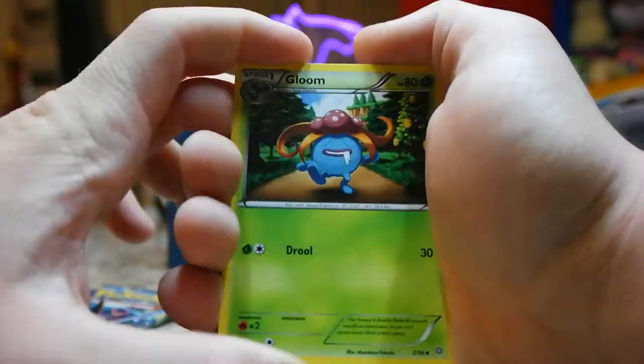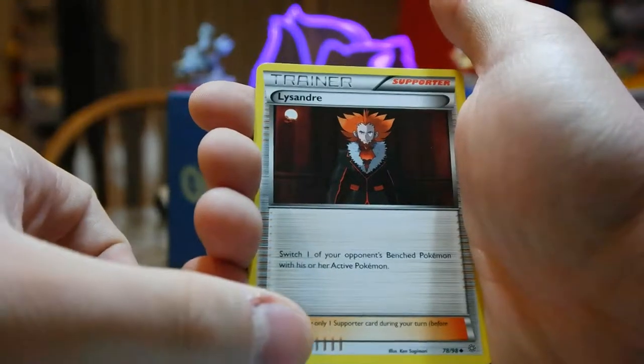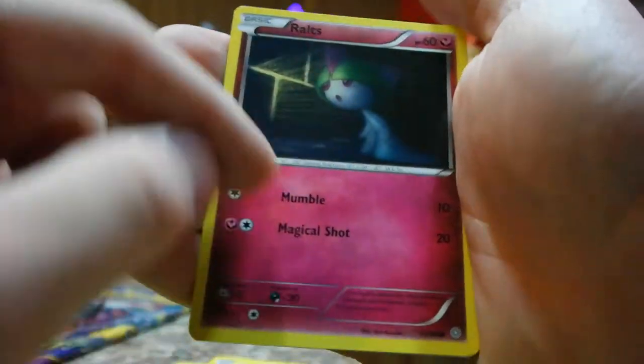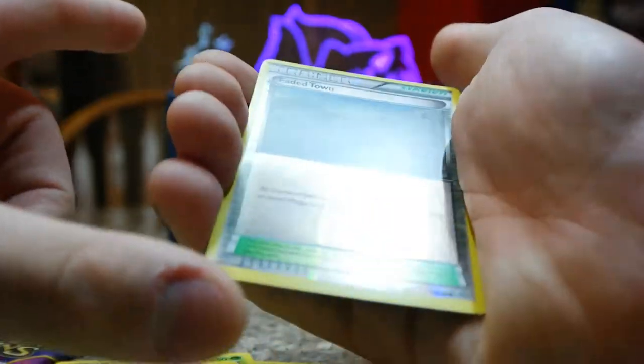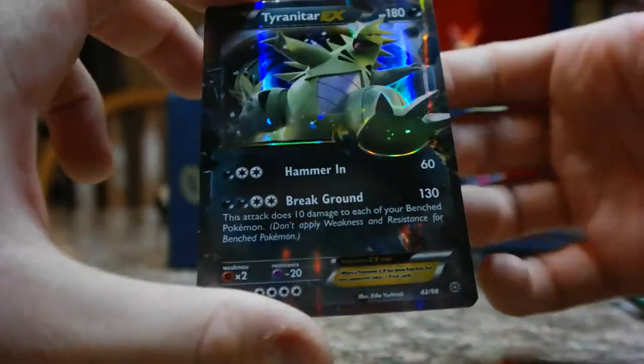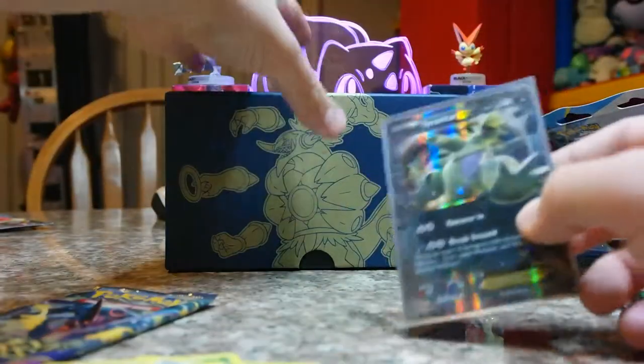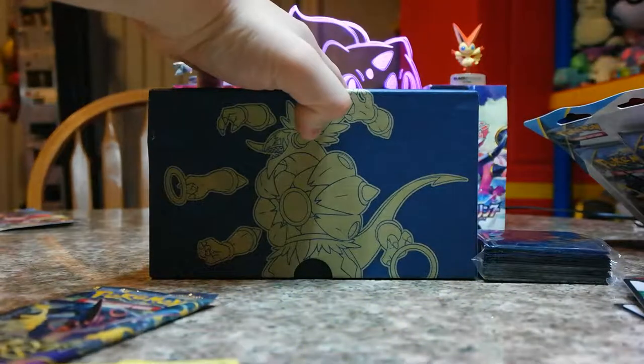Gloom, Vaporeon, Lysander, Oddish, Ralts. I kinda like the artwork. Magikarp, Meowth, Spinarock, Reverse Holo, Faded Town, and a Tyranitar EX! That's pretty good, but I have one. Do you have four? No, sadly. So I can at least say this wasn't a failure. All I needed was the box, but the box got damaged in the mail. I really hope I get a good box tomorrow.